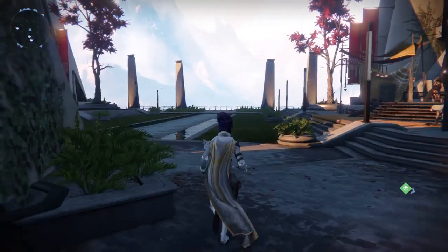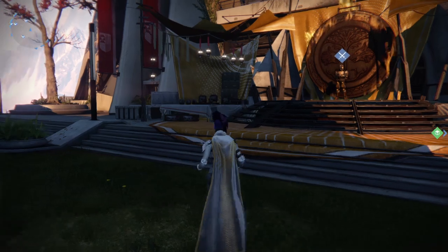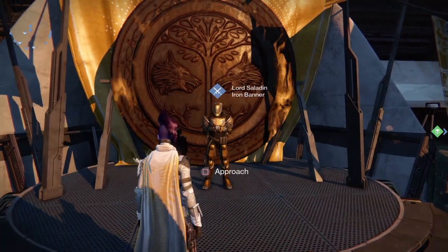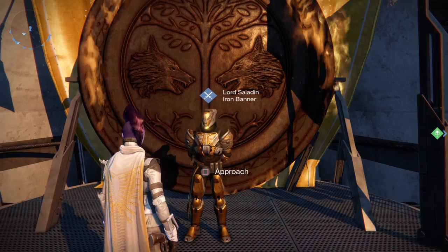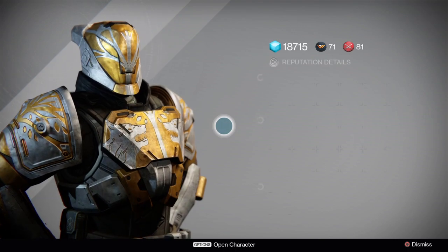And Lord Saladin, leader of the Iron Banner, is right over here. He has an impressive sigil right there that's on flames, with all those wolf heads going on. Lord Saladin is the faction leader for the Iron Banner. You've got to talk to him if you want to do something about it. So, let's talk to Lord Saladin.